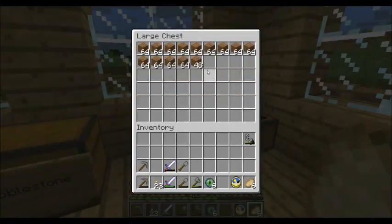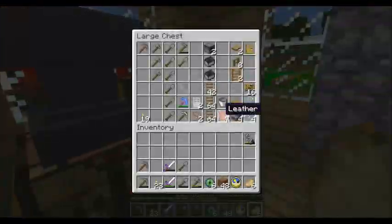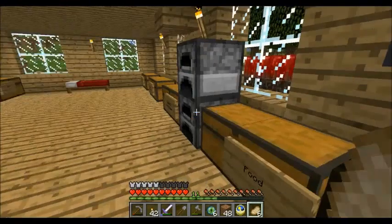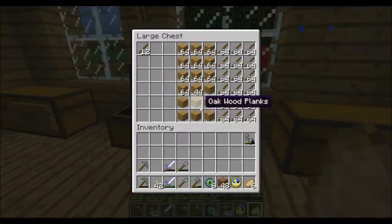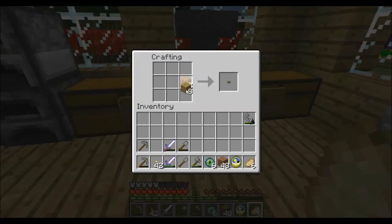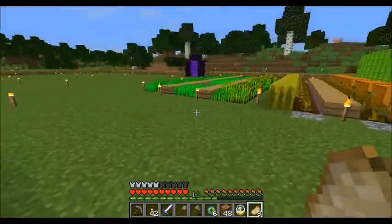So we will take a stack of dirt, some torches — yes, we do have more — a couple of boats, because whenever you make boats, make two: they break real easy. And we'll grab the pearls, dirt, and a little more food. Should be fine there. Let's see if we can find the End.